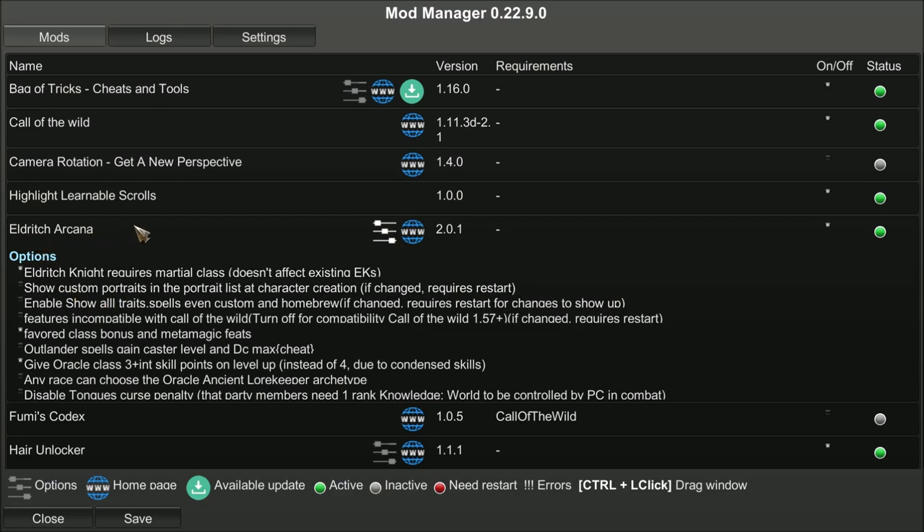You know you have the right one because Eldritch Arcana Updated has a feature right here which you shut off: 'Features incompatible with Call of the Wild.' Turn off compatibility, and it requires you to restart — so make sure to save, restart the game after shutting that off, and you will be fine.